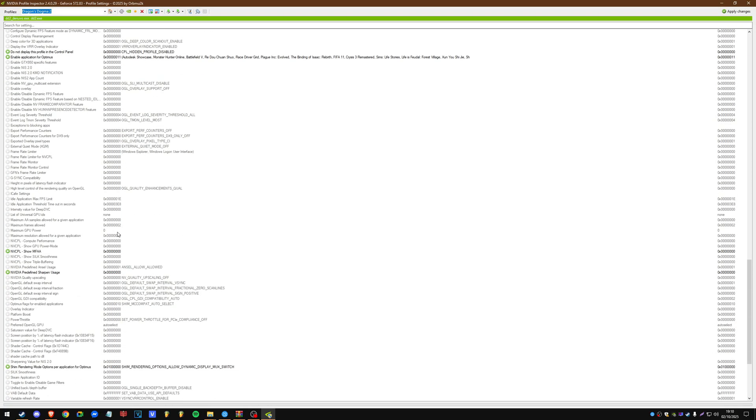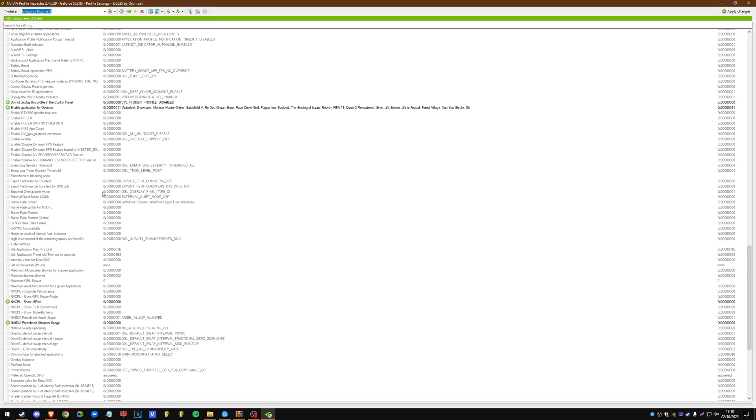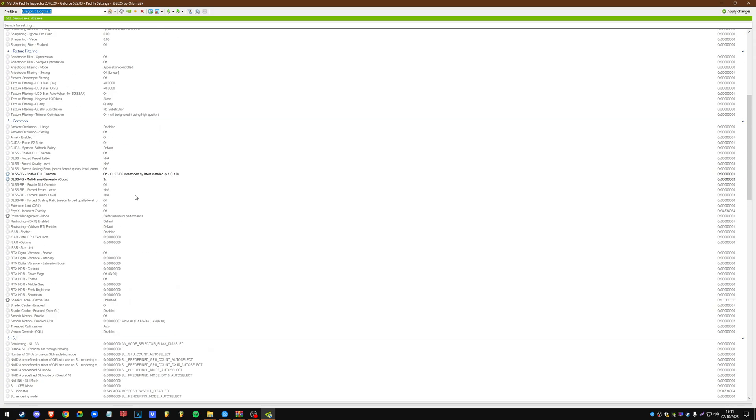Let me prove to you that it actually works. This is Dragon's Dogma 2 in NVIDIA Inspector. If I scroll down to number five — Common — you can see my multi-frame generation set at times three, because the game does not have the setting to do this in-game. It's not implemented or incorporated; it needs another UI element which they obviously haven't added and most likely won't. So you need to do this at driver level.